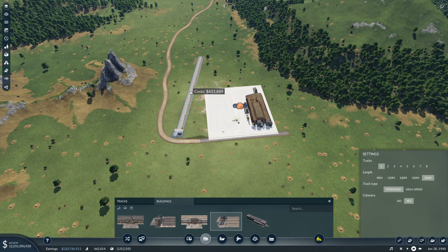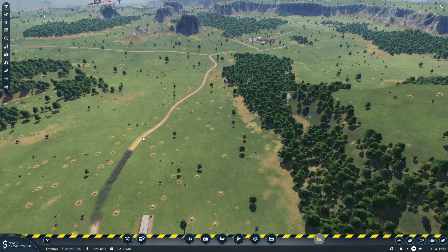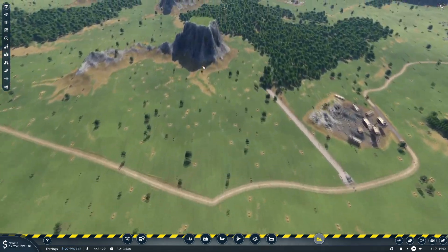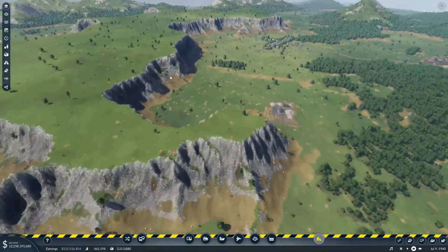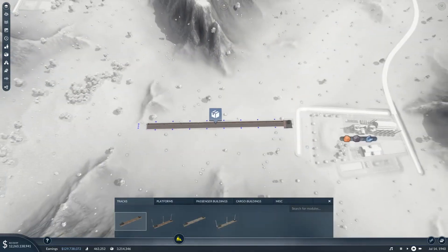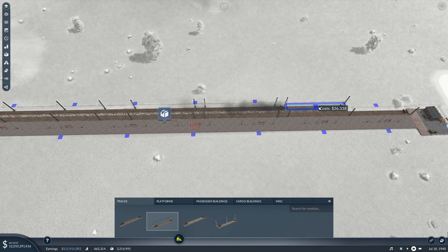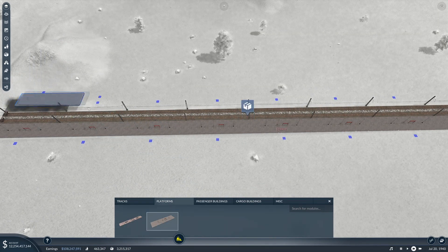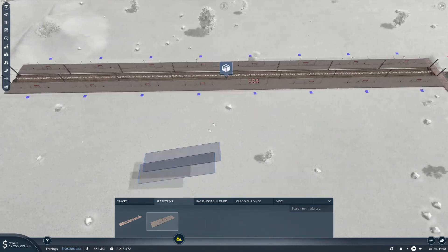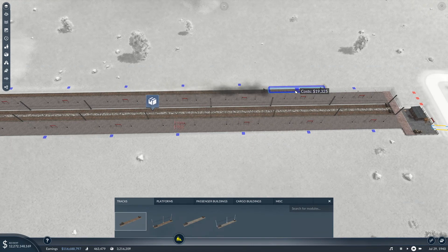I'm going to move that there and get rid of this road here. What this really should have been is a triple platform, so we're going to have to configure this up. I think we're going to stay with standard track electrified — no way, shape or form is this going to be a high-speed line. So we're going to have two deliveries in here and one taking away.